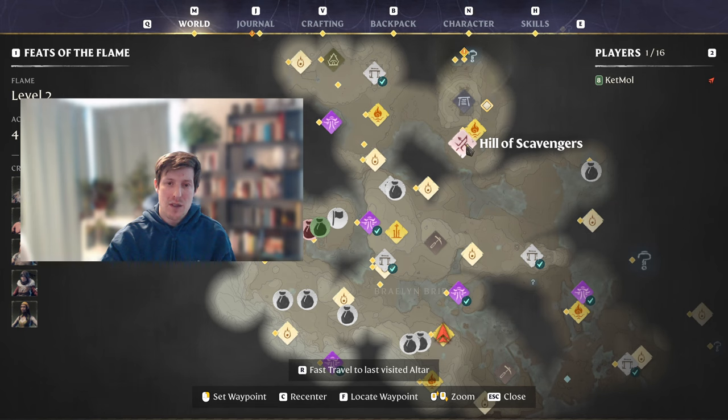Let's make a deal: I give you four ways to kill the scavenger mother — three of them being really easy and only one being hard — and you give me one thumbs up. The location of the first scavenger mother you will encounter in Enshrouded is here, at the Hill of Scavengers.